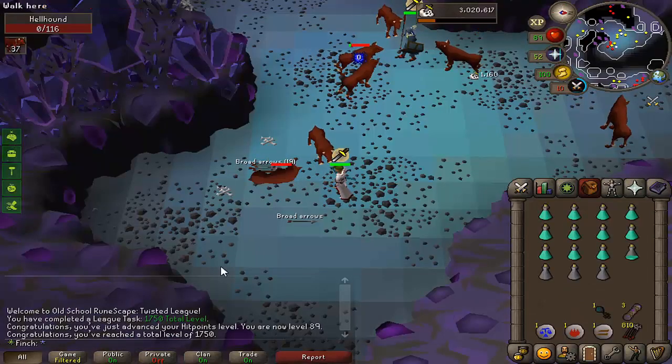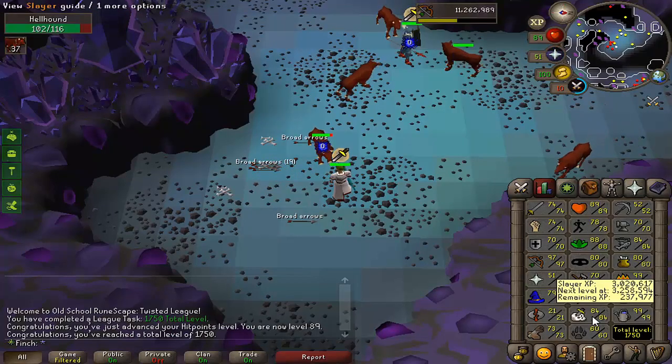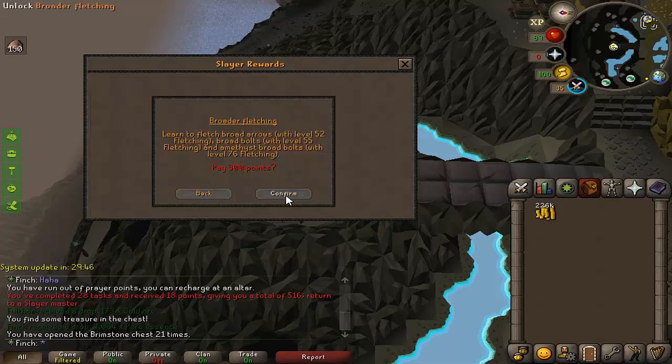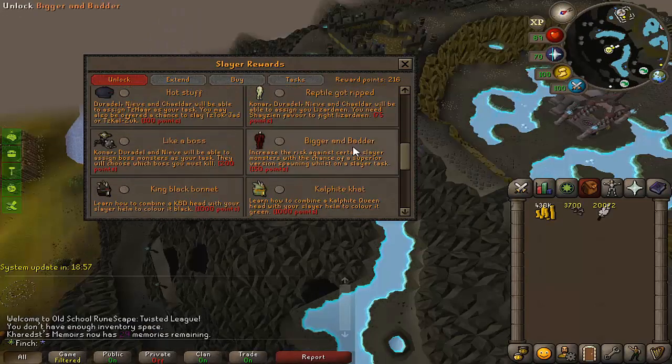Nice milestone — 1750 total level, 100 points. On the last stretch to 85 slayer now so hopefully I can get a whip by the end of the episode. It's high time I unlock broader fletching so I can make my own broad arrows — it's 300 points. I've been saving some points so I have plenty for skipping nasty tasks like iron or steel dragons, but this should save me money and get me good fletching XP.